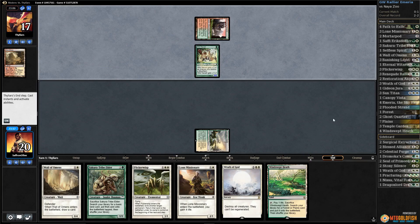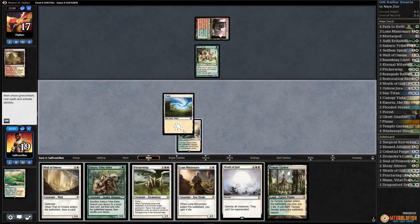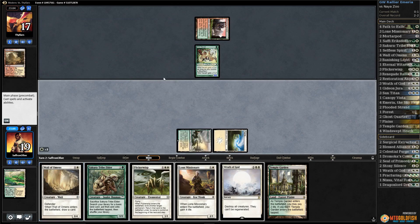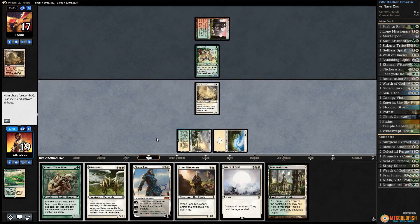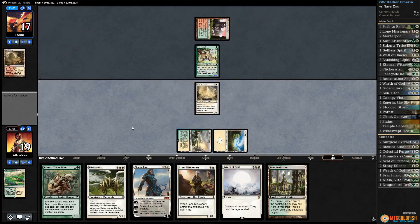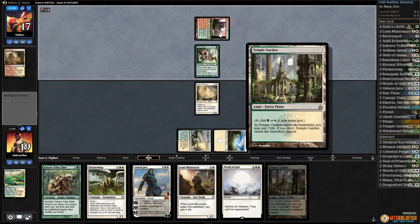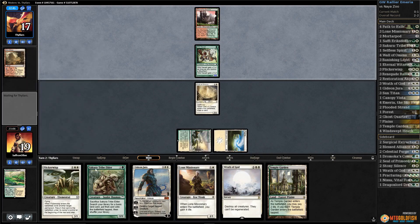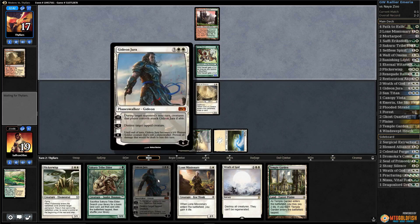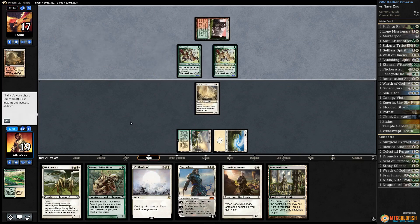Windswept Heath — crack it, get a Plains. Since we drew a land, let's play Wall of Omens. Wall of Omens is nice because it'll block the Nacatl, and if our opponent uses a removal spell on it that's kind of okay. Probably tap land, Lone Missionary or Elder next turn — might just be Elder since that has potential to get us to Gideon if we draw a land, and that should be a big swing.